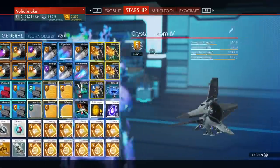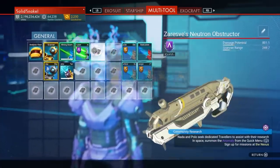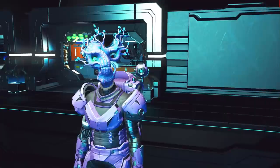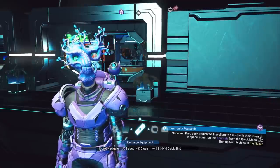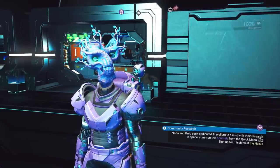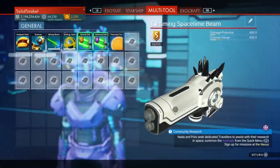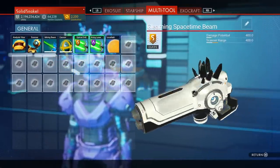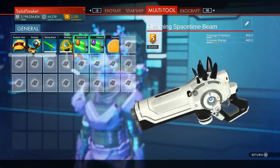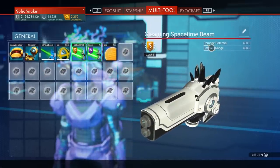Going into the menu you can see my normal multi-tool. Going back into the hotkey menu, all the way over, let's switch to my experimental. Now the experimental is out — there it is, boom. The biggest reason to get an experimental is the scanner bump it provides.